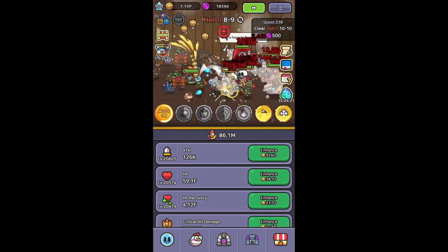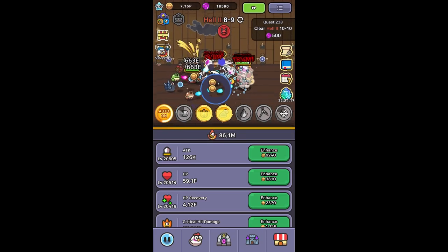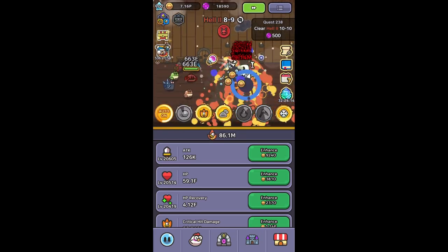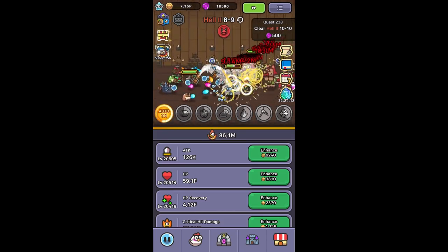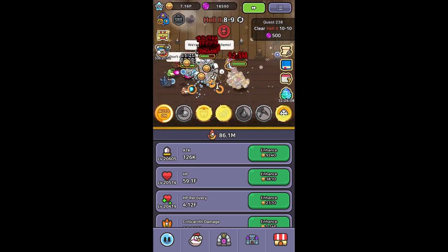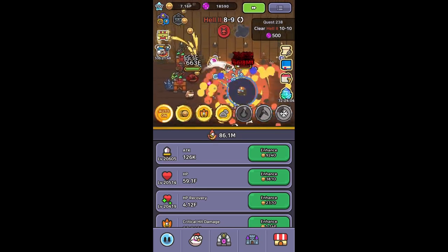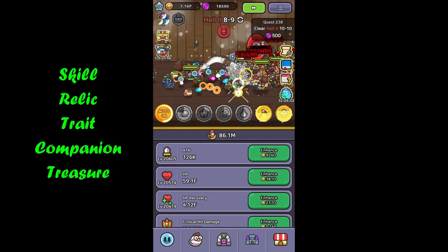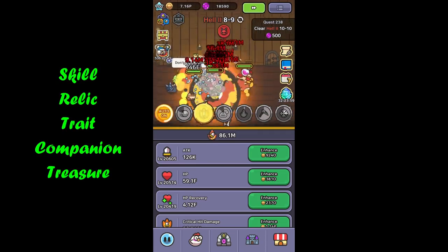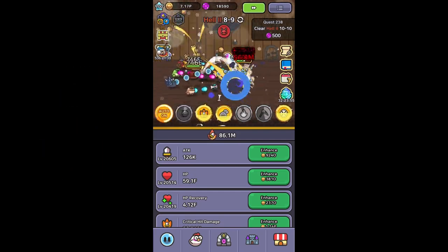Bear in mind I do not own most of the exotic pieces of gear, companions, or skills, but if you have everything unlocked all the way to mythic you should be able to duplicate this build. I've got five categories to run through: skills, relics, traits, companion, and finally treasure.